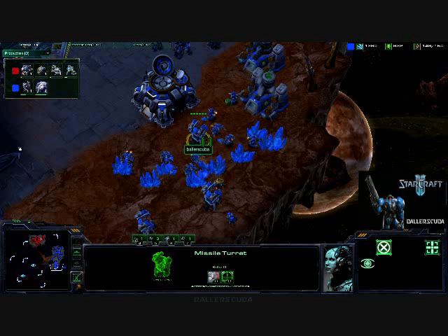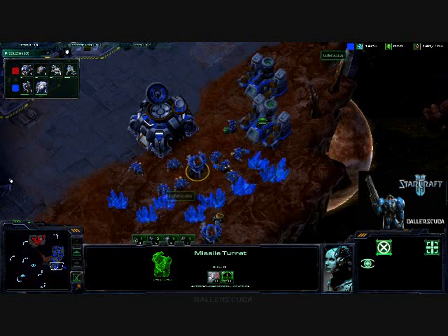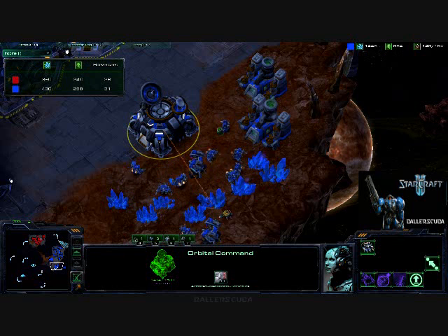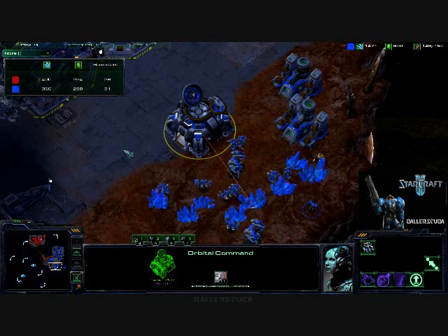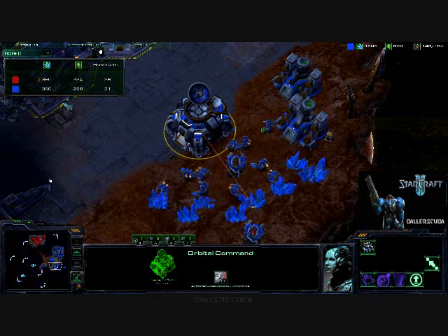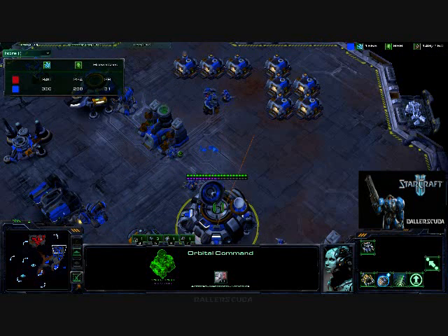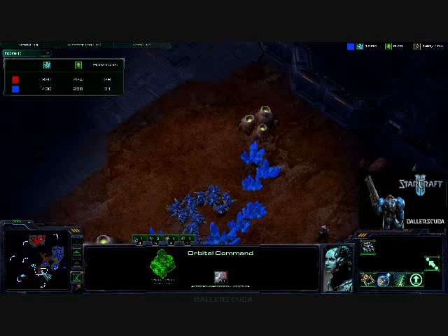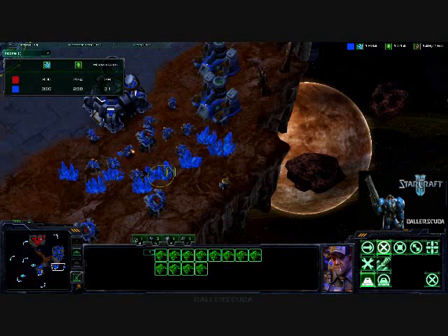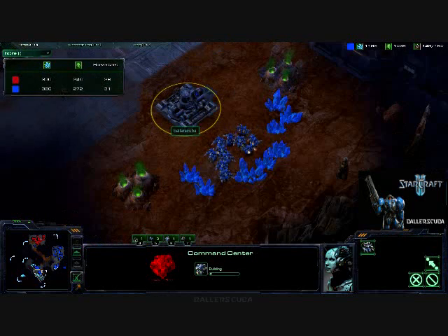I wouldn't worry about the placement of the missile turret because I have so many minerals. I do have the mules. I'm completely destroying him in terms of income — actually, we're about even. I am beating him in gas because I do have the expansion, but the minerals are roughly the same, even though I have a larger base. That's only because I'm completely mined out of my main. So I'm forced to put all these SCVs on the expansion — I probably could have put them here. That would have been a much better move instead of having them wait for the next command center to go up.